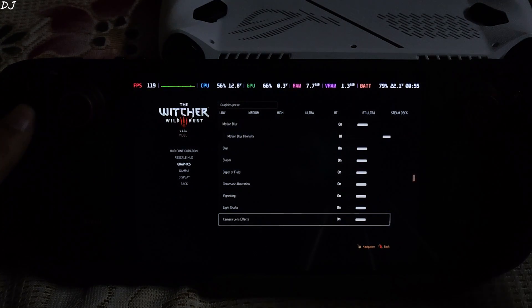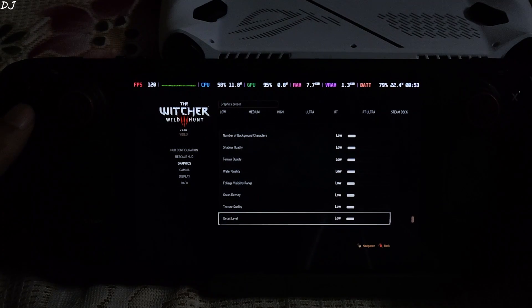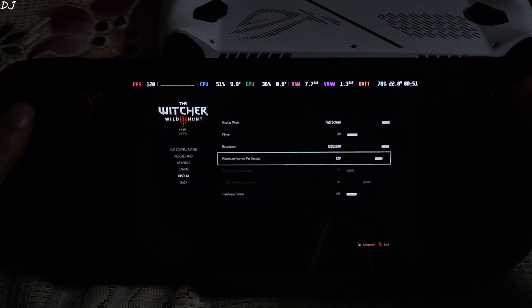Scrolling down — these effects are enabled even with the low preset. In display settings, resolution is set to 800p and maximum FPS is set to 120.